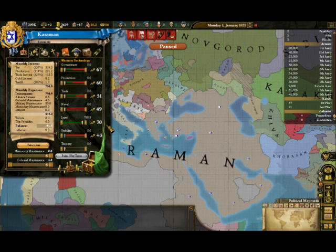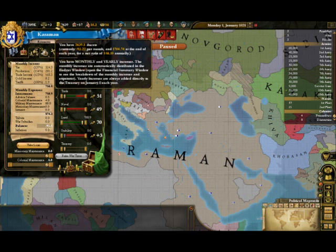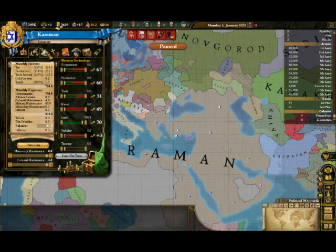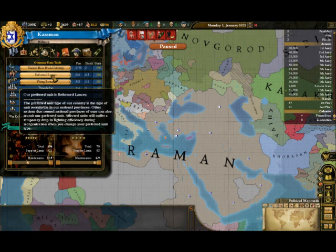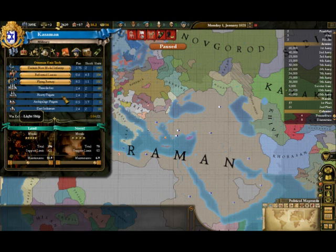Oh well. As you can see, each month we're losing 93 ducats, but annually I gain almost 600 ducats, so my economy is really good. Now our military — these are our units: Eastern New Model Infantry, Reformed Lancers, and the Flying Battery. We have 396,000 men under our command.